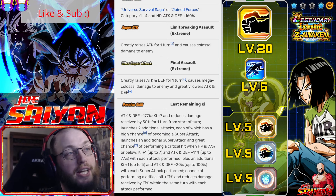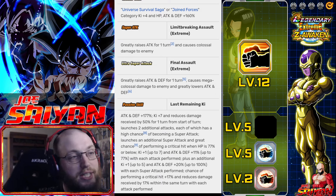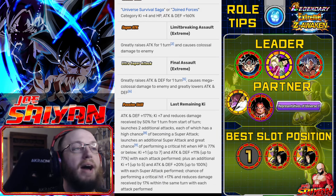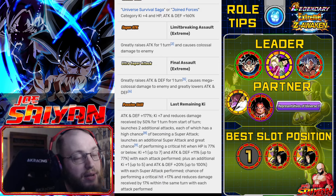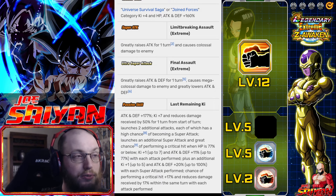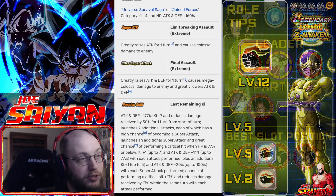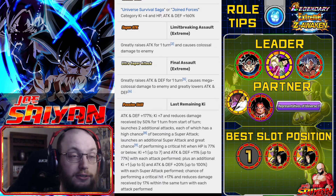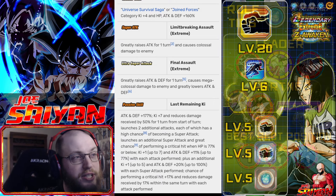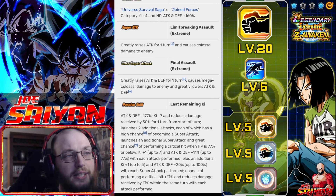That's a crazy ability right there — getting 17% damage reduction multitudes of times when it's already guaranteed to attack at least three times is pretty crazy, because that means no matter what they're going to have 51% damage reduction. Literally if they triple attack, which they will on turn one, they can have 100% damage reduction from anything after they super attack. On turn two you only have 50% damage reduction — three attacks is about 50%. Four attacks would be about 68 or 69%. It goes up quite a bit.